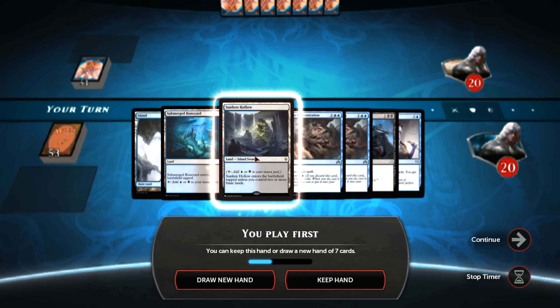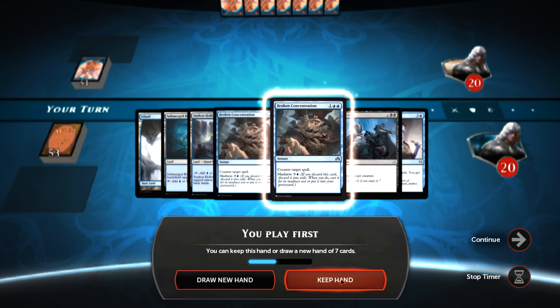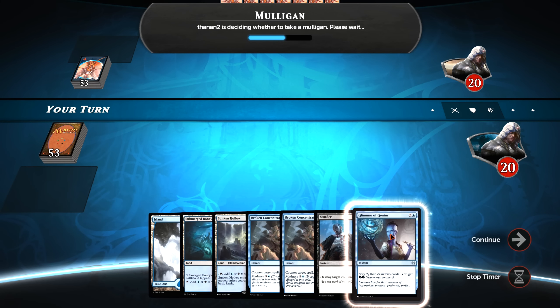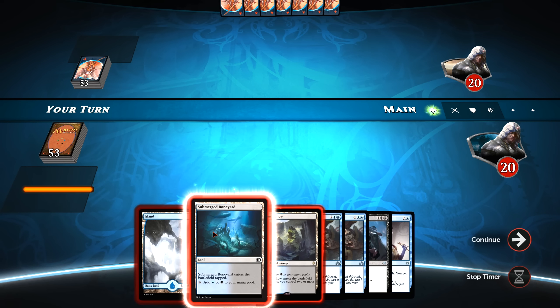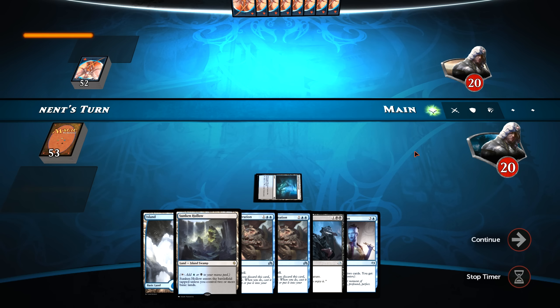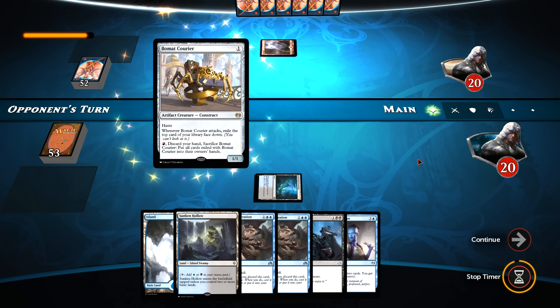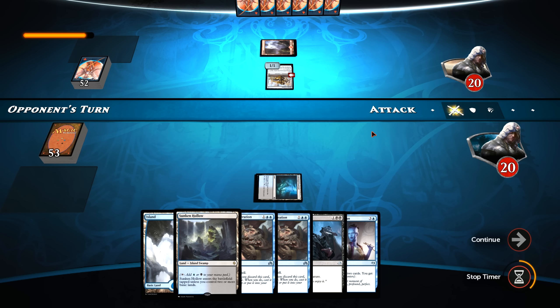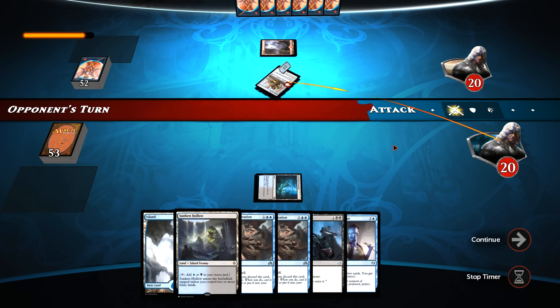I think this is a perfectly serviceable hand, so we shall keep it. Would love to have a 2 cost spell but we're on the play, so that helps a lot. Beaumat Courier from the opponent — so this is a very aggressive deck. We may have issues with this. We shall see.